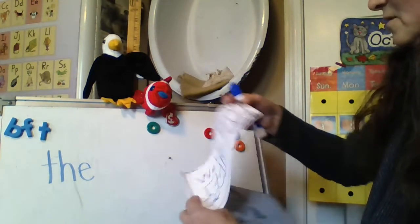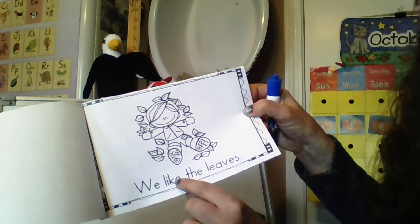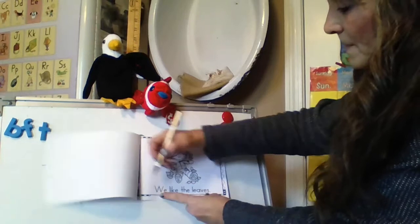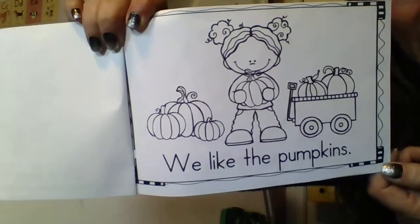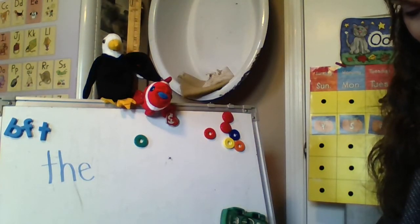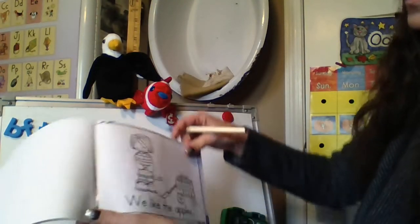Is it on the cover? It's not. So I'm going to go to the next page. It says: we like the leaves. I see it — the. With your pencil, circle the word the. Do not scribble on it. We like the leaves. Can you find it on this one? We like the pumpkins. I'm going to circle it carefully. And we like the apples. We're only circling the word the. We like the scarecrows — T-H-E.